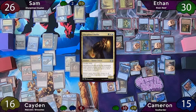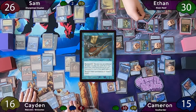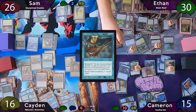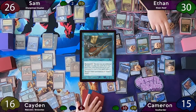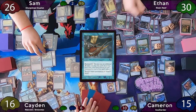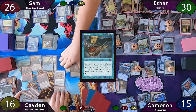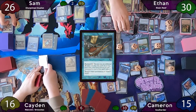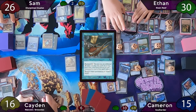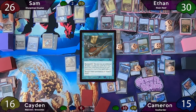Sam draws as Monarch at end of turn, then recasts Disciplined Duelist and passes. Ethan stops on end step and taps for six to Capsize Fall from Favor with buyback, then does it again targeting Malcolm. On his turn, Ethan still has the initiative and goes into the Archives to draw a card. He remembers he cast Capsize twice, so his Drake gets a counter. He swings his Glimmer Bell and Thunderdrake at Caden for fifteen damage — though he says sixteen — which is enough to kill Caden.